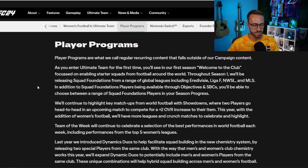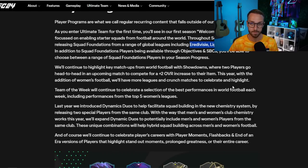Speaking of lower leagues, the Eredivisie, Liga F (women's La Liga), NWSL, and MLS are going to have Squad Foundations in season one — objective-based content where you build squads around those specific leagues. Four different Squad Foundations are coming, so this is actually an investment opportunity. Players that link to those cards or are needed to complete objectives in those leagues could be moving up and down in value during the first season.